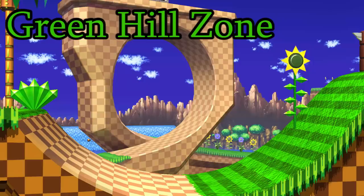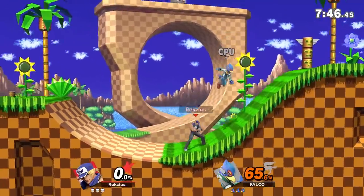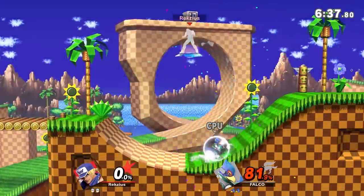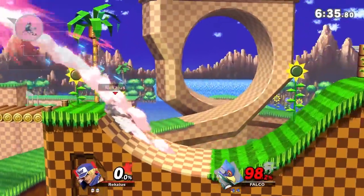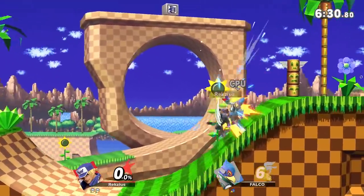Green Hill Zone! Starting off strong today with a stage with both steep slants and walk-offs. It's more of a pit than anything else. With hazards off, at least the ground is not destructible, which makes it a little less random, but as you'll see many times today, walk-offs are problematic.